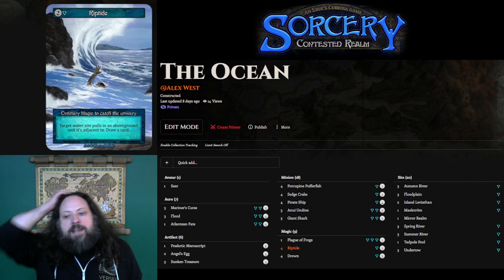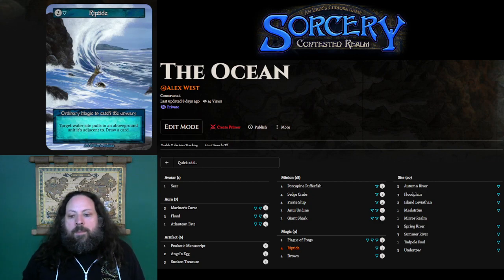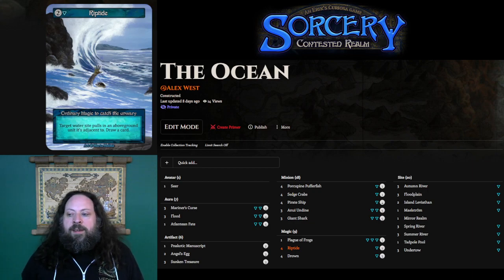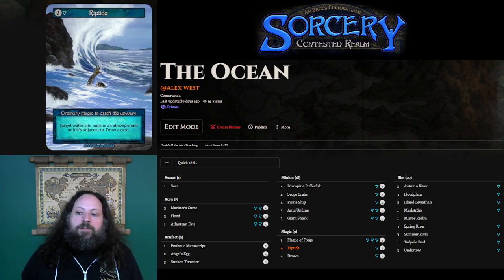Riptide is a fantastic card. You can use it to get your avatar out of the way of Butcher's Line of Fire, pull creatures into Mariner's Curses, or pull avatars at Death's Door out of their defensive situation. Just really flexible. Unless you really need the card, try to save it for tactical situations where it's useful.